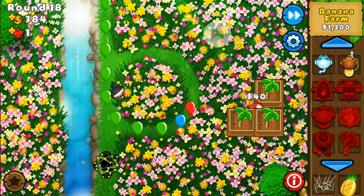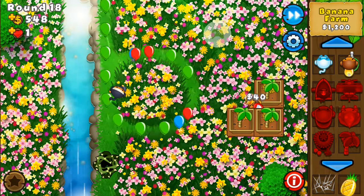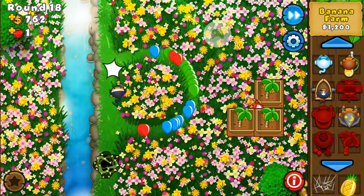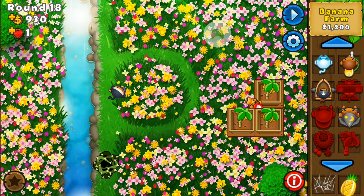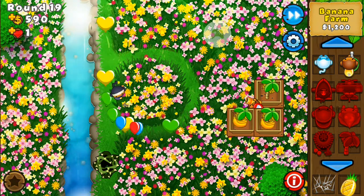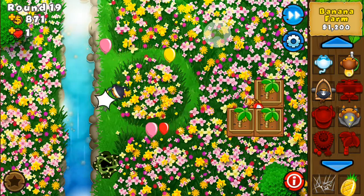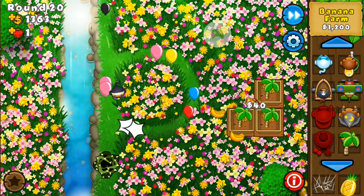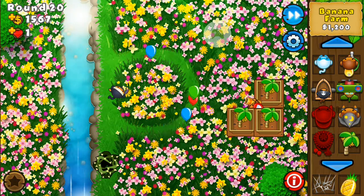I haven't really played many of the harder maps yet. A lot of those maps have bloons coming from two different directions down two different paths and I haven't figured out a strategy for that yet. But I'm starting to win Impopable almost every time now as a beginner, so I guess it's time to make it a bit harder for myself.